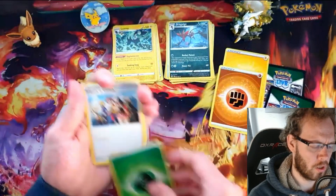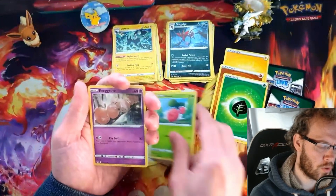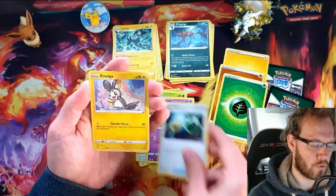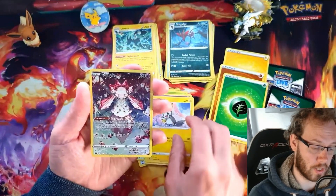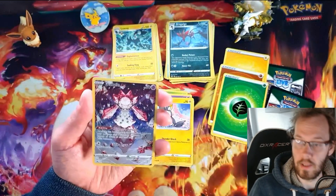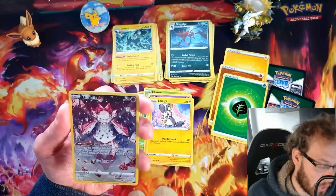Okay, maybe I don't have the reverse Dragalge — but this is a pretty poor showing for Crown Zenith overall. Next pack: Gloom, Greedent, Jangmo-o, Cherubi, Exeggcute, Energy Retrieval, and Emolga.